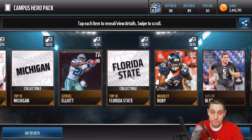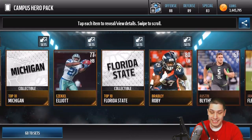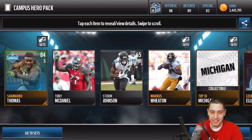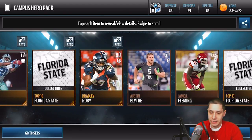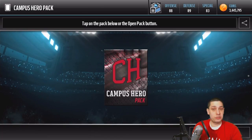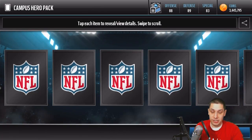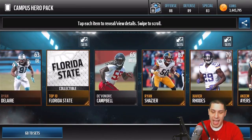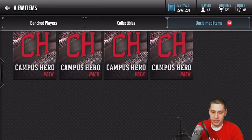We started off here with a Michigan, a Florida State, a Florida State, and a Michigan — two and two. We got Michigan twice, we got Florida State twice. We did get a Shamarco Thomas as well for the Combine card, and a couple other golds. Nothing much out of this pack, unfortunately. But we've got 24 more to go. Just looking for some of those Elite players. Otherwise, the packs are pretty much trash, to be honest. The gold players we're going to pull probably won't be worth much.